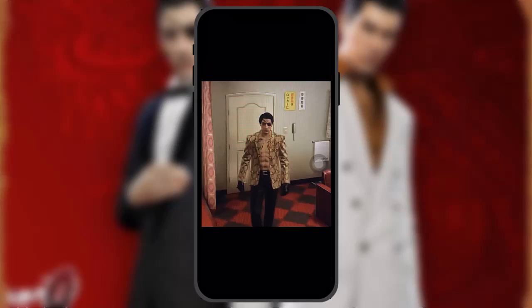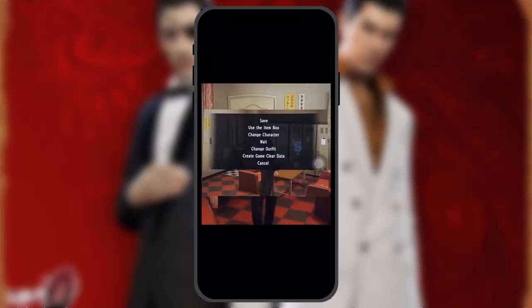Once you have completed the main game, access Start Premier Adventure and go over to Majima's hideout at the Cable Club Office. When you go there, interact with the safe phone, and one of the options available will be 'Change Outfit.'